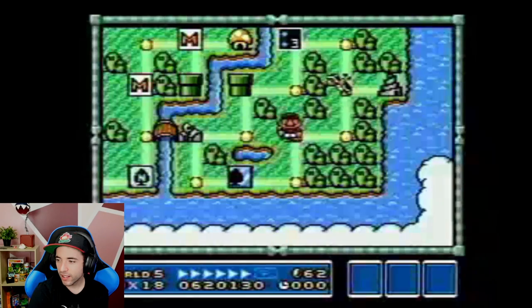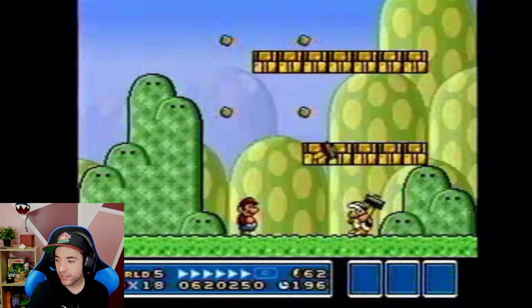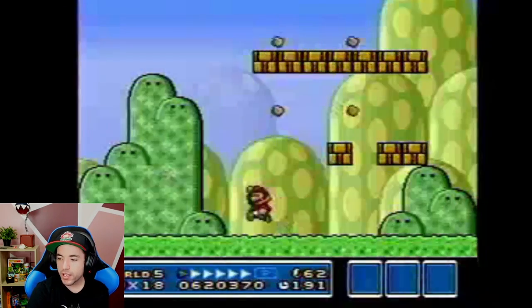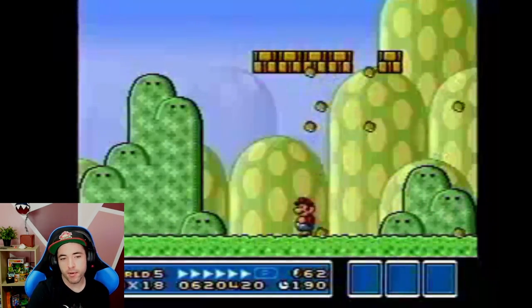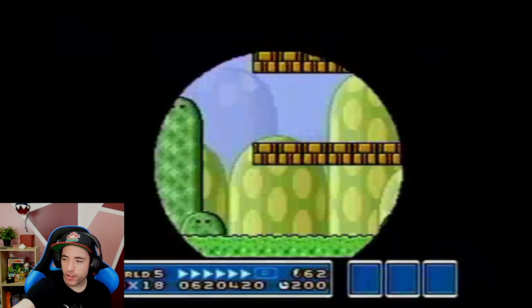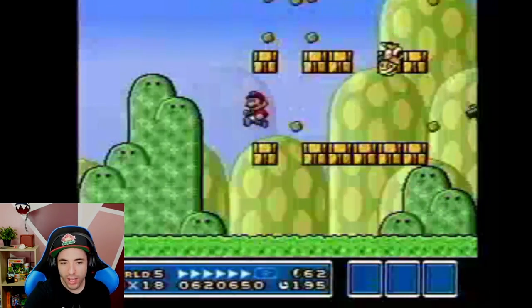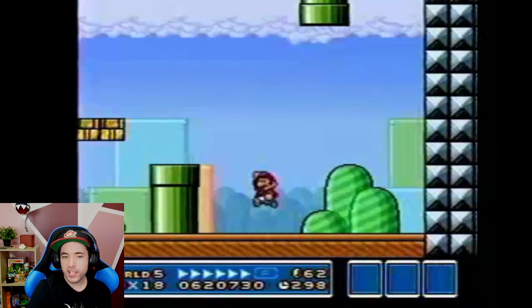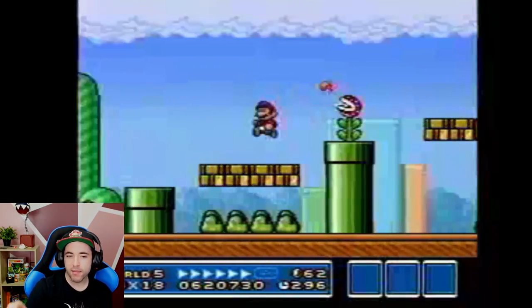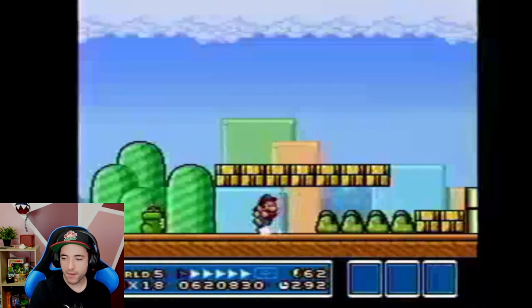Hammer Brothers first. Interesting. Here's another trivia — in World 5, why does it not matter fighting these two Hammer Brothers right away? Why does it make no difference whether you fight these guys first or last? The reason I ask is because he went down and did the Hammer Brothers and then does level 3 and comes back — a little waste of time in routing.